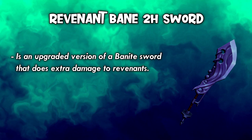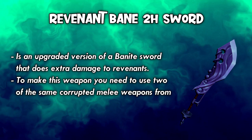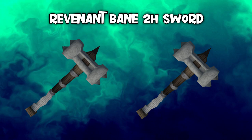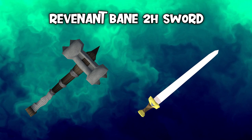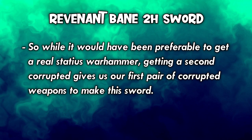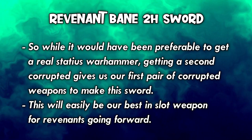Getting a second corrupted hammer means we can make ourselves a Revenant Bane 2H sword. The Revenant Bane 2H sword is an upgraded version of a Bainite sword that does extra damage to Revenants. To make this weapon, you need to use two of the same corrupted melee weapons from Revenants, making this rather tough to make on an iron sometimes. The two corrupted weapons have to be the exact same weapon. So while it would have been preferable to get a real Stadius Warhammer, getting a second corrupted gives us our first pair to make this sword. This will easily be our best in slot weapon for Revenants going forward.